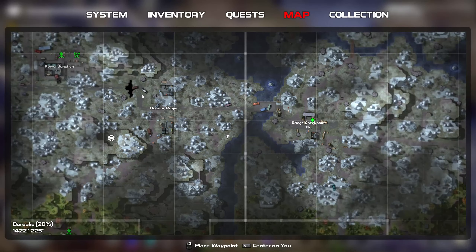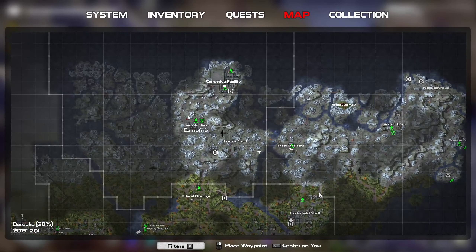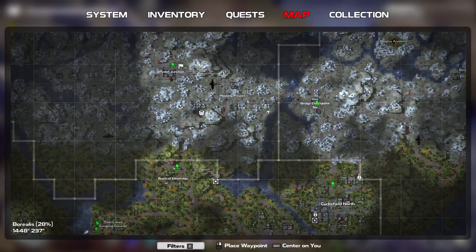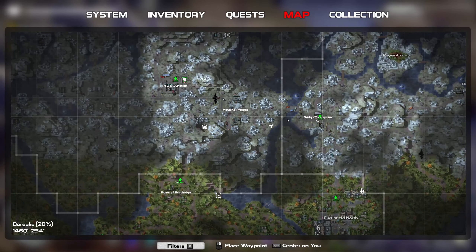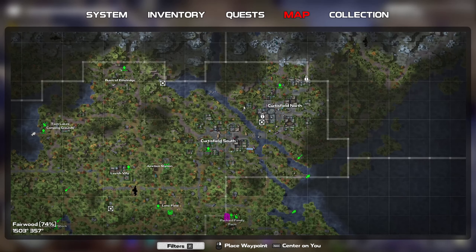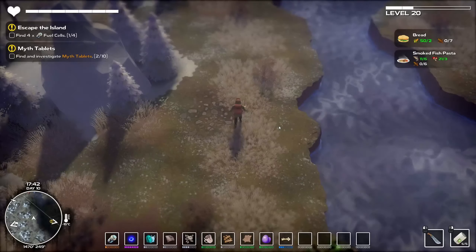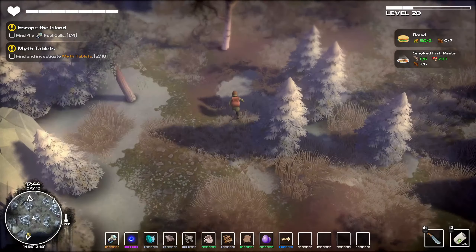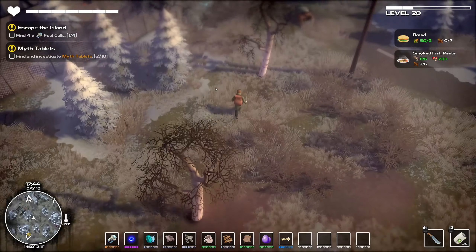We really need to put down a marker on where the hell I'm supposed to go. How the hell did I get there? Since I'm here, let's just go to the bridge checkpoint - it's going to be easier to go back to the link tower. Let's just run in the general direction. We don't have any stamina.